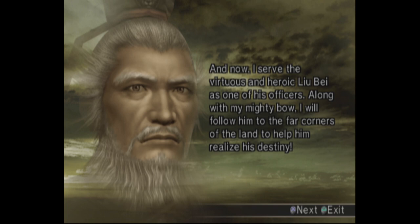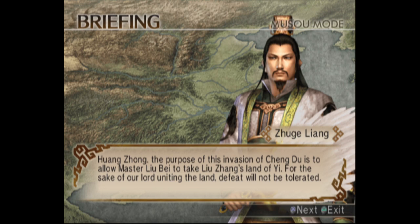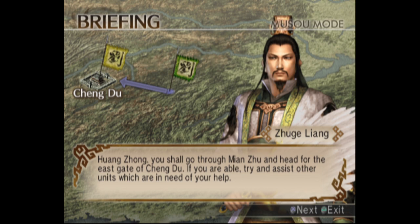This is the third big kingdom — the third kingdom, actually. There are three big kingdoms: Shu, Wu, and Wei. The others are not kingdoms of the same scale; they're smaller kingdoms, not as big as these three. These three kingdoms are the biggest ones after the Han dynasty fell, which was led by Yuan Shao. After Yuan Shao died, the three big kingdoms — Wei, Wu, and Shu — emerged.